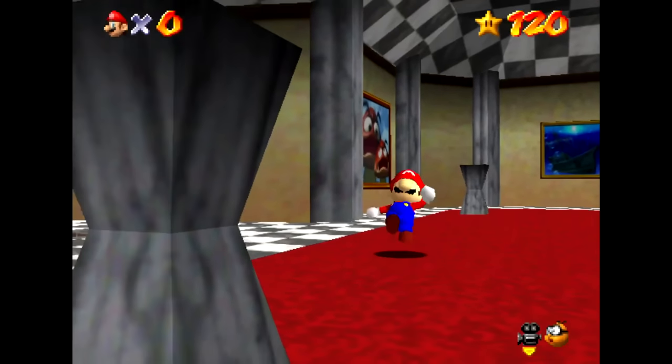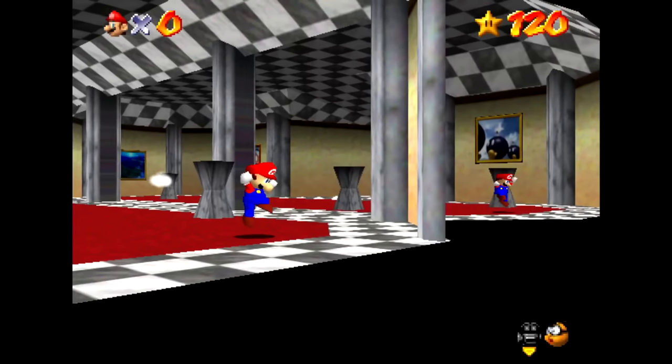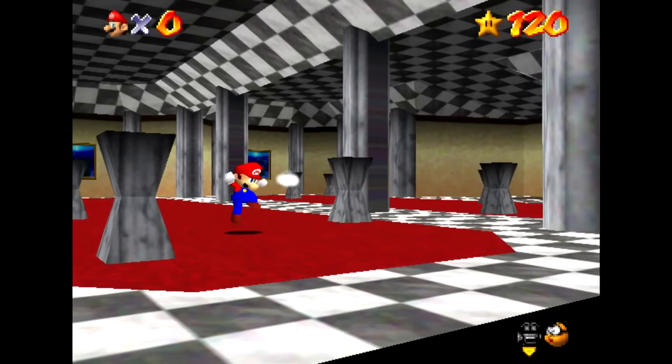If you jump while you are an edited Mario like this, you float along like an astronaut in zero gravity, and you actually have no control over Mario now.